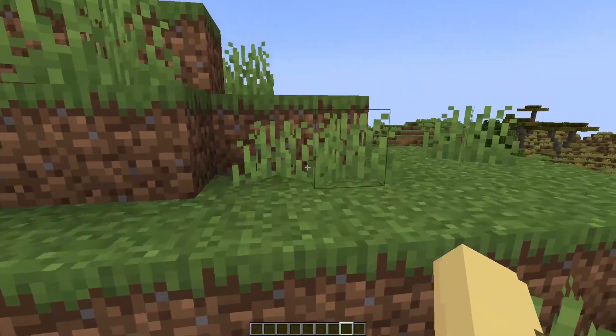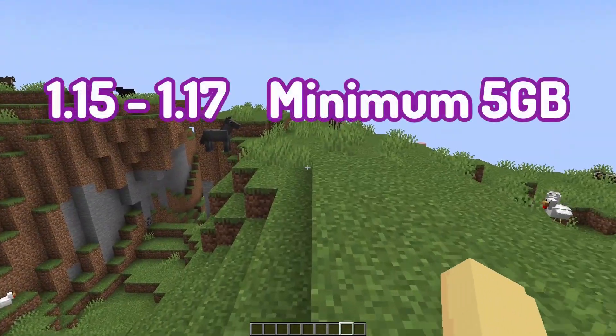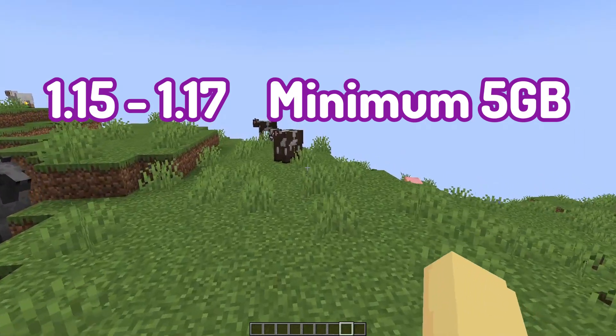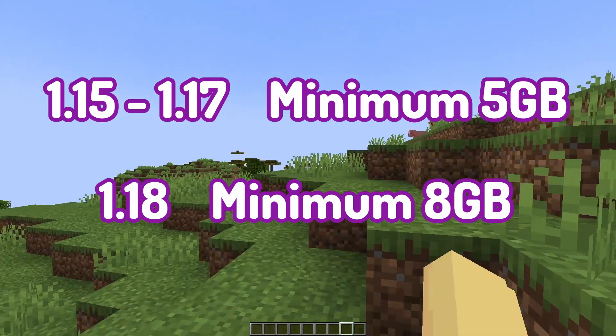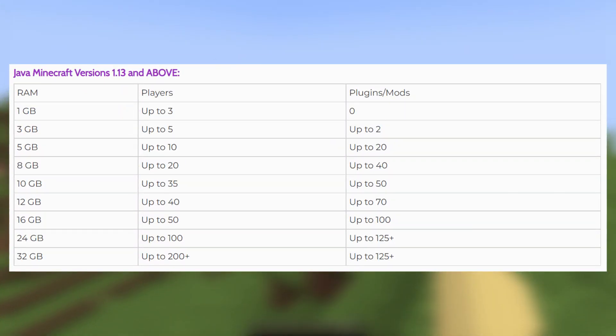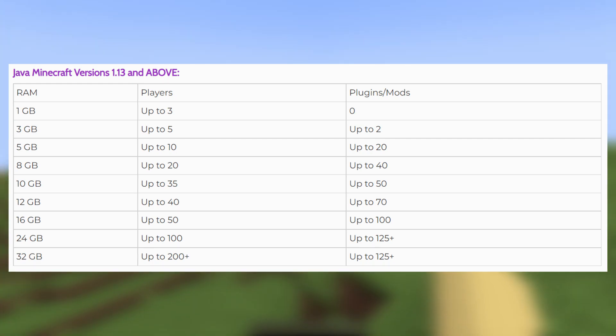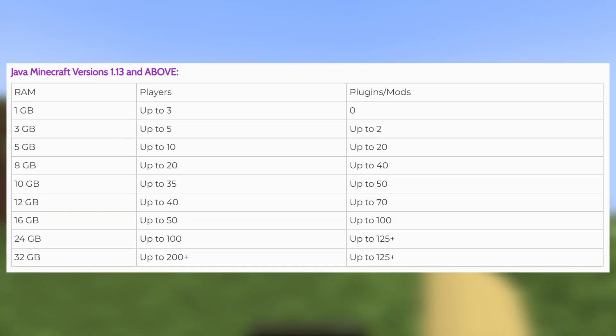There are some latest requirements for the most recent versions of Minecraft when it comes to RAM. For 1.15 to 1.17, you should have a minimum of 5 gigabytes of RAM. And for 1.18, there is a minimum of 8 gigabytes of RAM. As you can see on screen, there is a chart for servers that have 1.13 or above, and you need a significantly greater amount of RAM in comparison to 1.12 and below.